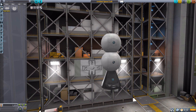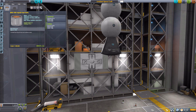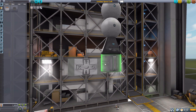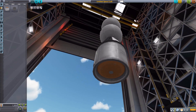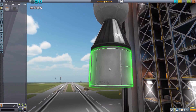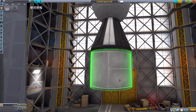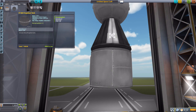Moving on to fuel tanks, we have two to show off. The first is the BKE-180 liquid fuel tank, which holds 81 liquid fuel and 99 oxidizer, fitting the 1.25-meter size variety. It's a very cool tank — I like when fuel tanks have that extra bit of modeling rather than just being a solid cylinder. You can see the more spherical inner tank protected by the outer shell, and these little protruding bits on the sides add extra character.